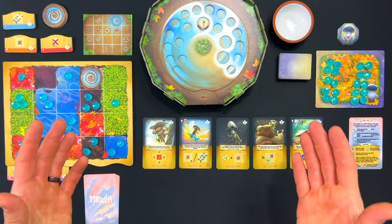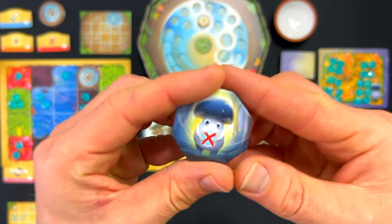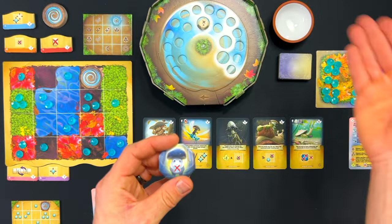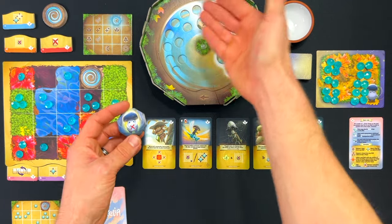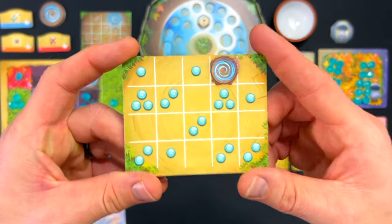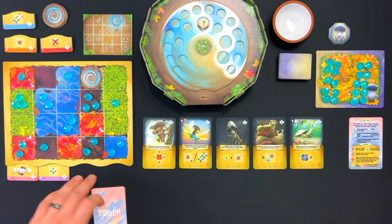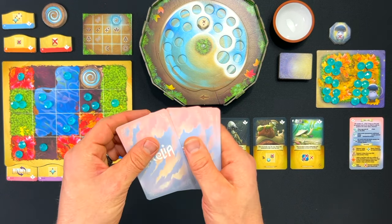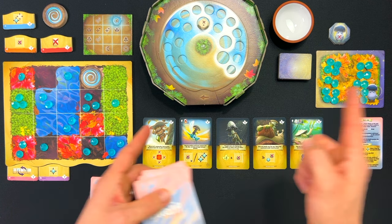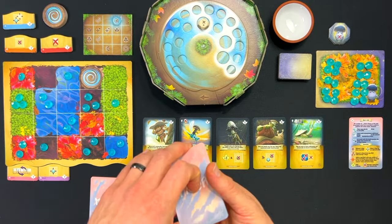Welcome to this mystical land of Mycelia where this AI opponent, Gwydion, and I are going to be competing to be the first to remove our dew drops from our board and deliver them to the Shrine of Life here in the middle of the forest. I've got my cards ready to go, my board set up, so I'll draw three cards from my deck and we will get started. The goal of the game is to get these dew drops off our board — I've got 20, Gwydion's got 20 — and we're just going to deliver them up here to the Shrine.